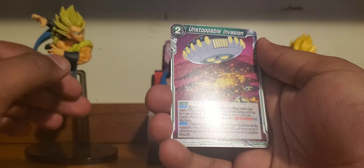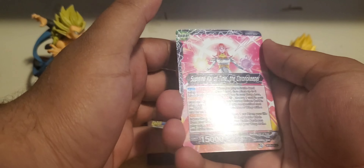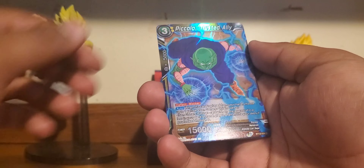Unstoppable Invasion — that is unfortunate. Zangya the Evildoer. We got a Supreme Kai of Time — a Supreme Waifu of Time. I saw that in the last video, but if you didn't see that, there's the other side. We got a Son Goku Hellish Throwdown. And then we got a Holo Piccolo, Trusted Ally.